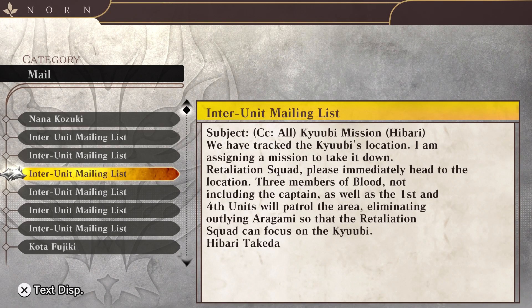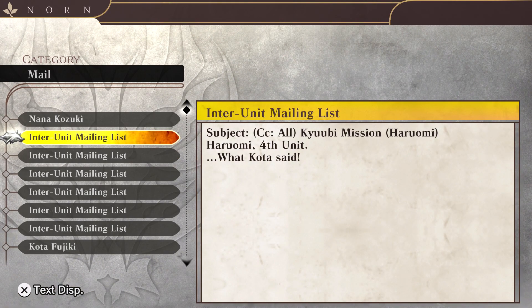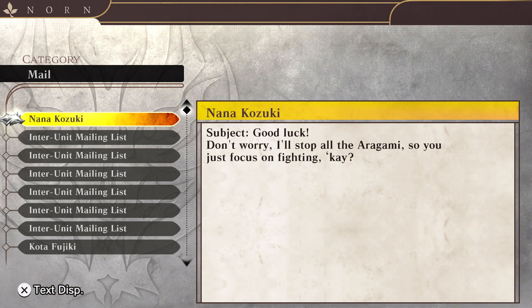We have tracked the QB's location — I am assigning a mission to take it down. Retaliation squad, please immediately head to the location. Three members of Blood, not including the captain, as well as the first and fourth units, will patrol the area — eliminating outlying Aragami so that the retaliation squad can focus on the QB. Kota from the first unit: I have received mission confirmation and am heading to the site. We will keep the other Aragami busy — retaliation squad, you guys take care of the rest. Don't worry, I'll stop the Aragami, so you just focus on fighting.